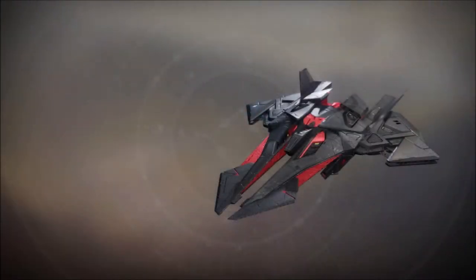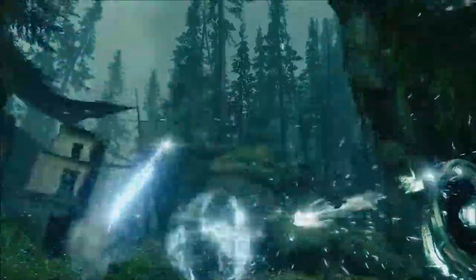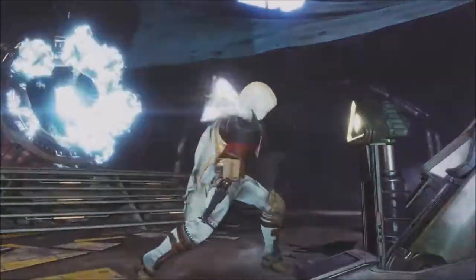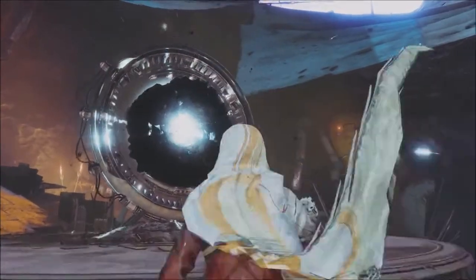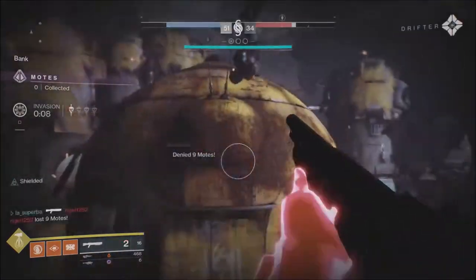Next we have the Platinum Starling, the new exotic ship. You need 100 frame completions, which is trackable in the triumph section — which, you guessed it, doesn't even tell you what you're getting as a reward. But annoyance aside, this is what you need to do. You can also get frames that are not powerful in order to increase this progress. It doesn't need to be a powerful one, it simply needs to be a frame.